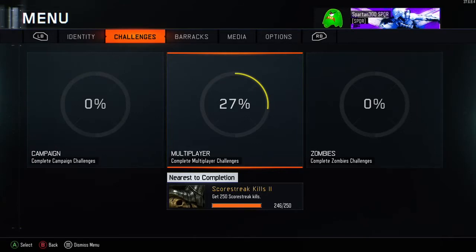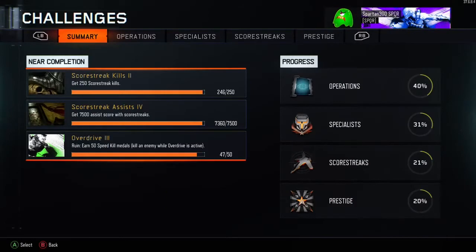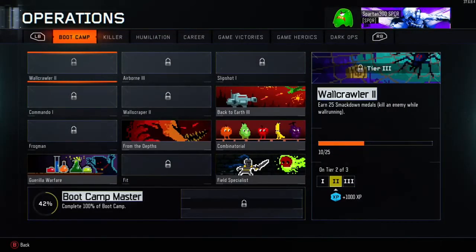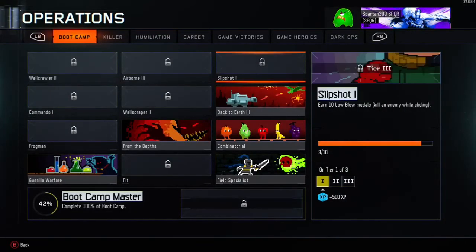You can see I'm 27% complete in multiplayer on all the challenges. It tells you your nearest to completion and gives you a summary of those. Then click over to Operations — that's the one you need. The Rejection card I'm showing you is in the Killer section.